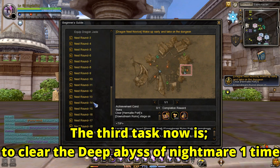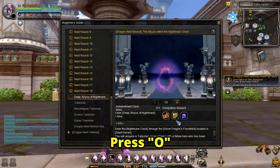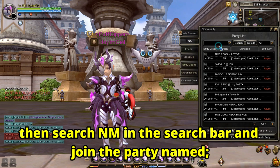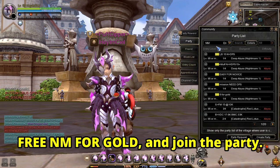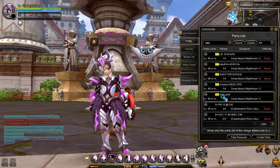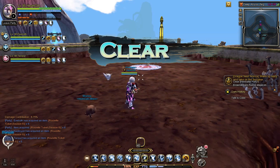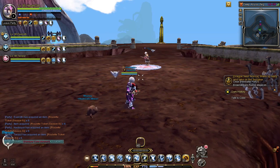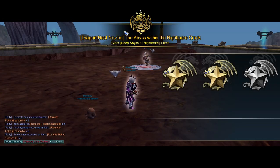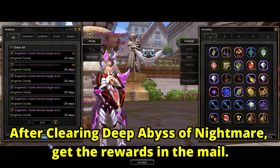The third task is to clear the Deep Abyss of Nightmare one time. Press O, then search NM in the search bar and join the party named Free NM for Gold. After clearing the Deep Abyss of Nightmare, get the rewards in the mail.